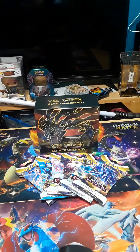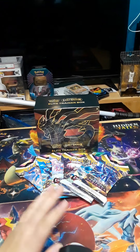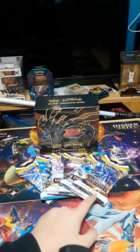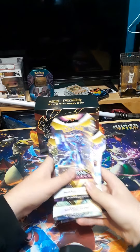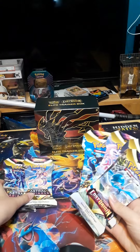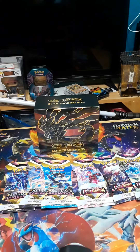What up guys, I'm back with another Pokemon unboxing and I'm here with my mom. Hello! So we're gonna be opening some packs — an elite trainer box and six regular packs. We got Astral Radiance and Lost Origin, and then the Lost Origin ETB. So we got three Astral Radiance and three Lost Origin.